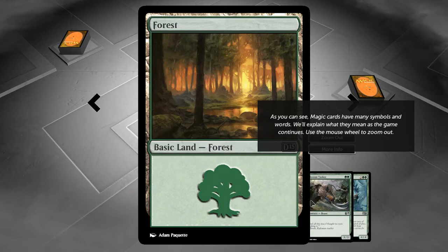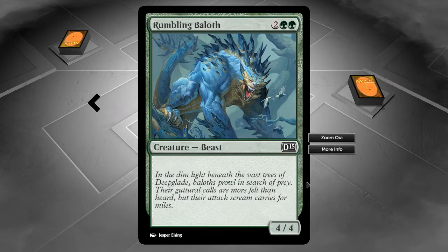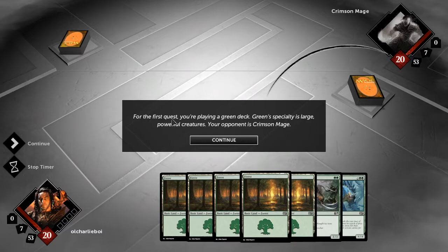Some are flavor text and some are actual things you need to pay attention to. Like for this guy down here, that's all flavor text — it's just a description about the creature. To begin playing Magic, you must complete a series of quests. For the first quest, you're playing a green deck. Green's specialty is large, powerful creatures. Your opponent is Crimson Mage.